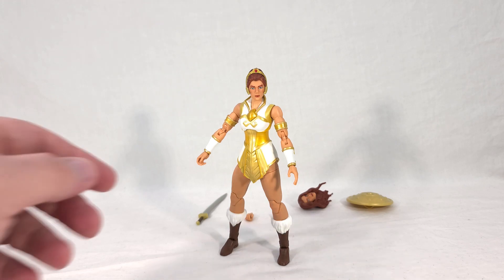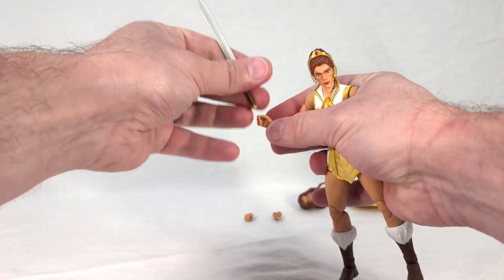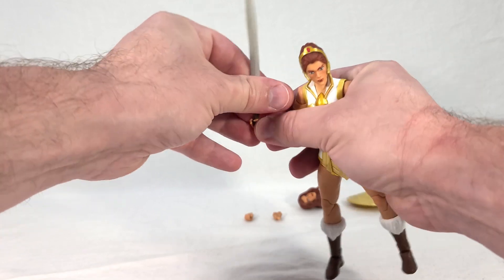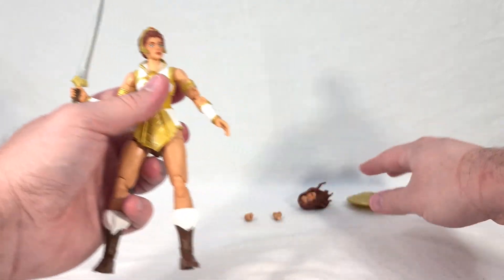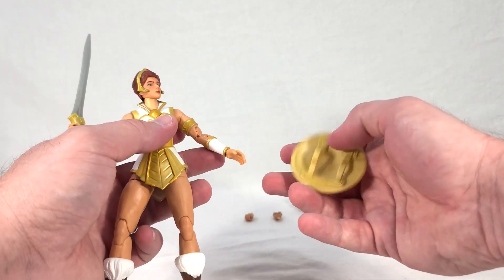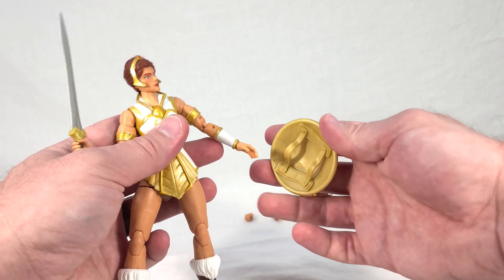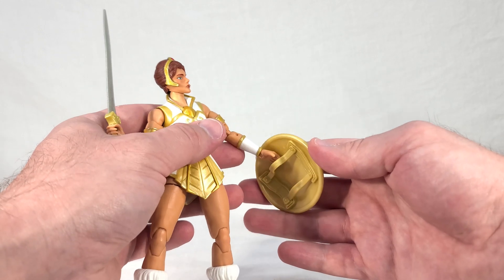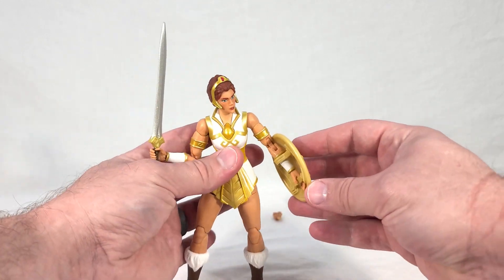Now let's check out her accessories. Her sword can be held in either weapon-holding hand, though by default it's held in one particular hand, which works out pretty well. The shield is built the same way as the other shields from this line — like He-Man's and Stinkor's. But there's something a bit different here: you slide it over and then the smaller strap is supposed to slide over the hand.